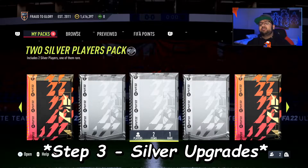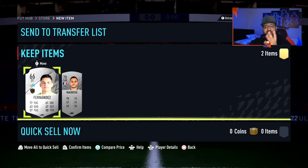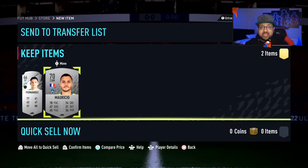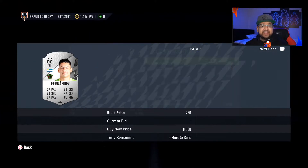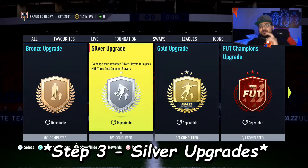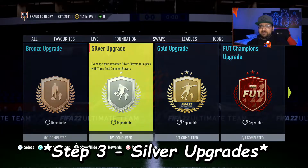Step three: every silver card from a League SBC is untradeable, so you have to keep those cards. Every card from a non-league SBC, here's what to do. Our first pack has a French non-league SBC card — keep that for another SBC. This card is a Mexican League player and Mexico does have a League SBC, so he'll come in handy when we complete the Mexican League SBC.